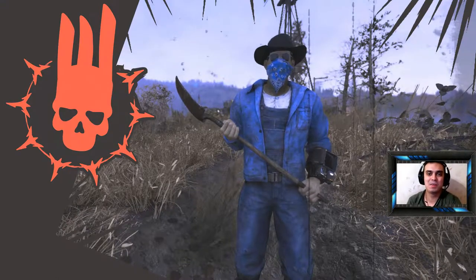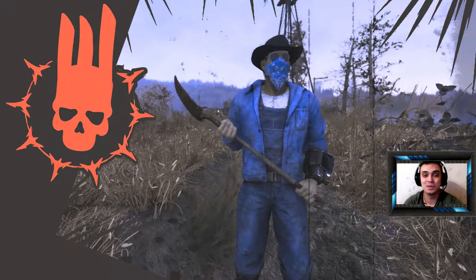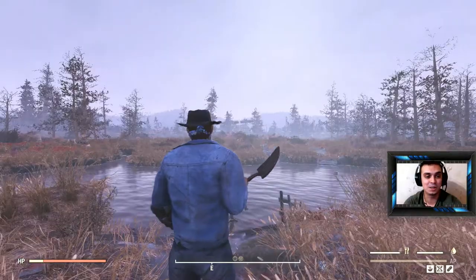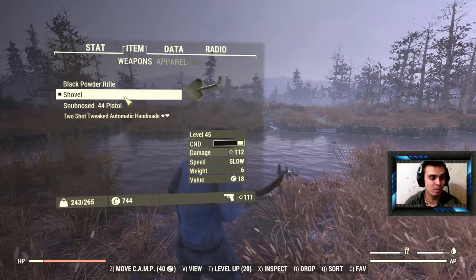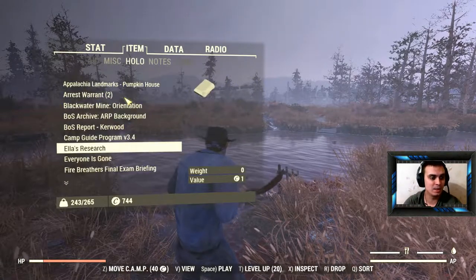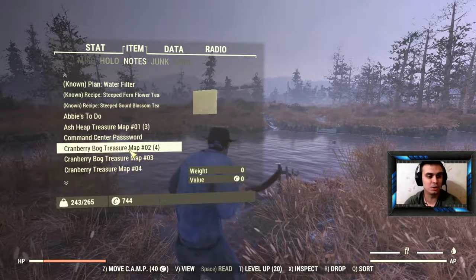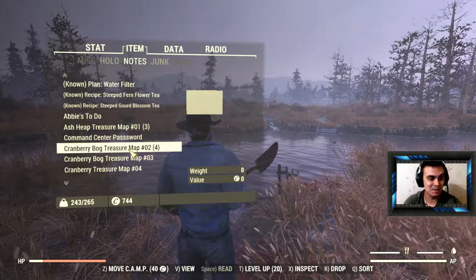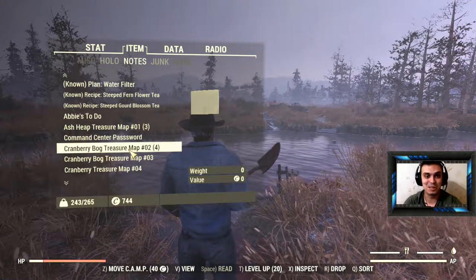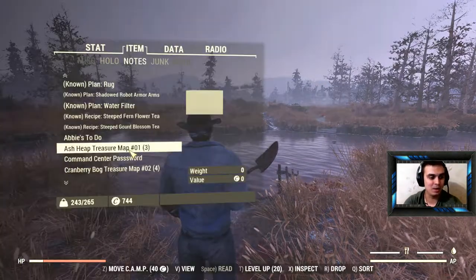Hey, what up Z-clan and everybody else, welcome to my Fallout 76 treasure hunting. In this video we're gonna take a look at one of the maps with luck above 25. We're taking a look at the cranberry bog treasure map number two, and I have four of those, so that's cool — I can dig it out four times.